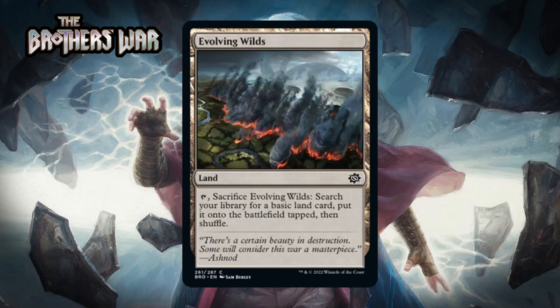Next up it's Evolving Wilds, a common land. You can tap and sacrifice it to search your library for a basic land, put it on the battlefield tapped, then shuffle. We see this all the time and it's always a nice way to fix your mana. It allows you to run one basic land of a given type and splash a powerful card, and even in a two-color deck it tends to make your mana better. I think this is a C+.